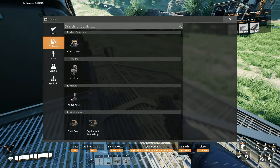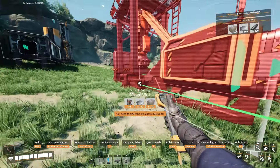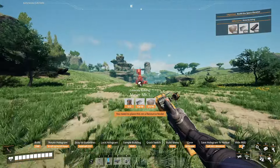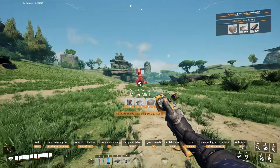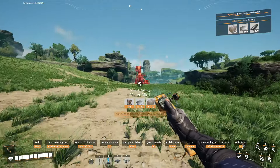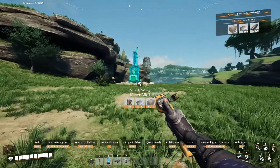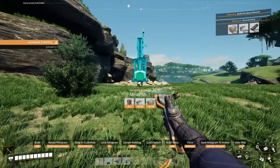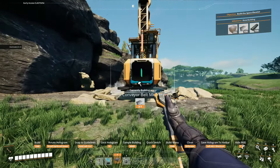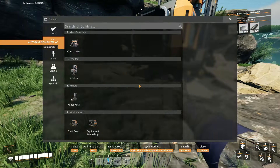For the miner, I can build this. If I head over in this direction I should be able to place it right here. So I think I might just do this, and that is placed down right there. Now I'll actually put the constructor — I think it's the constructor that I need.